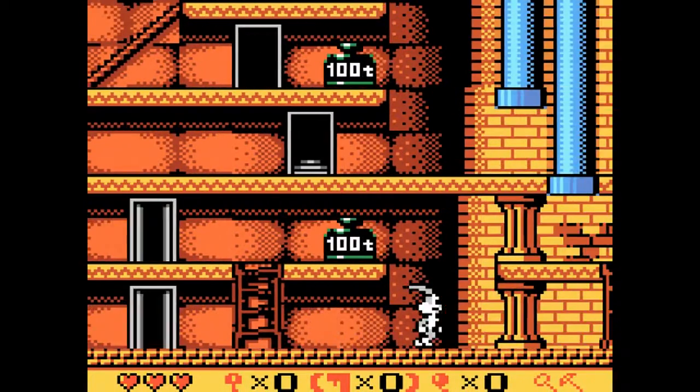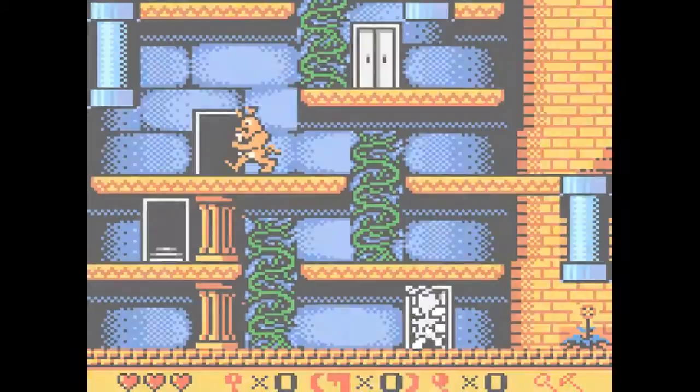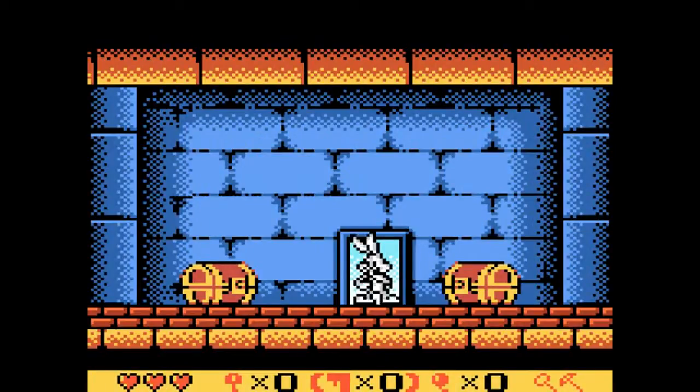I think this is where the pickaxe makes an appearance, but later on you're gonna need the hammer. They do give you plenty of weights to work with, so you can lure Daffy into some of those weights and then just use them to your advantage.